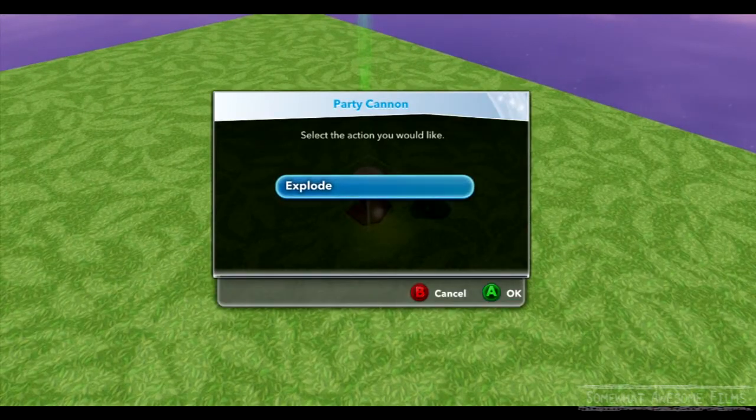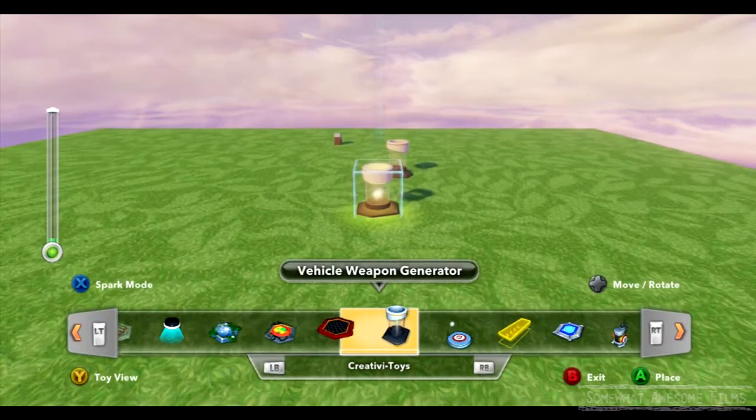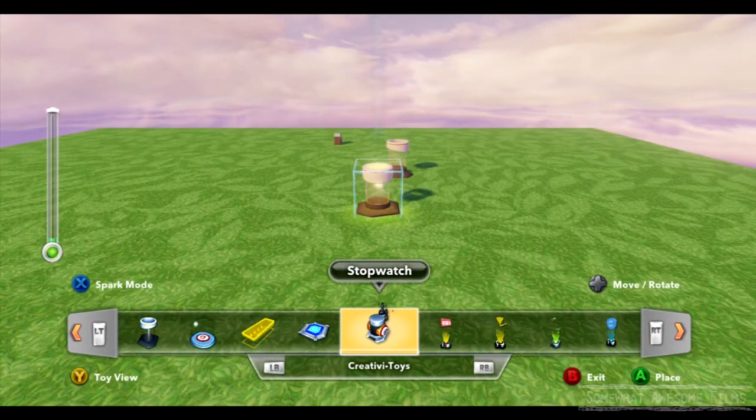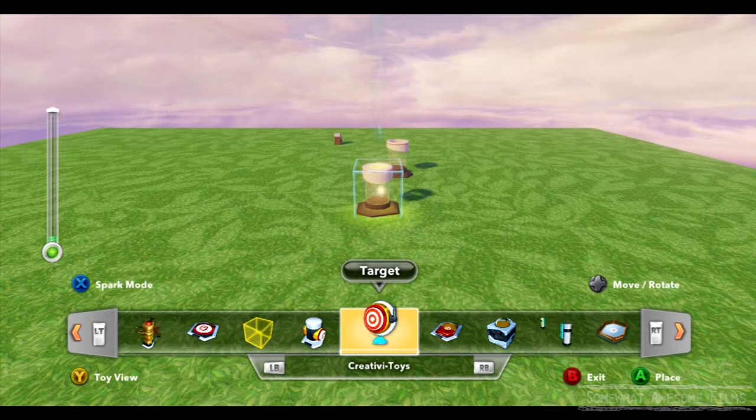So what do we got? We got Explore — that is the only action that the Party Cannon can perform. So let's set this thing off. We actually have three options that we can set it to.